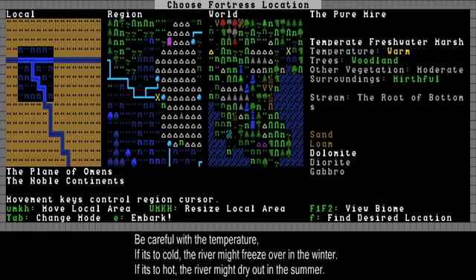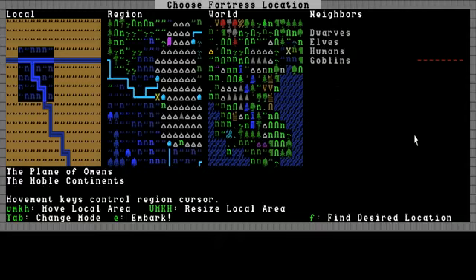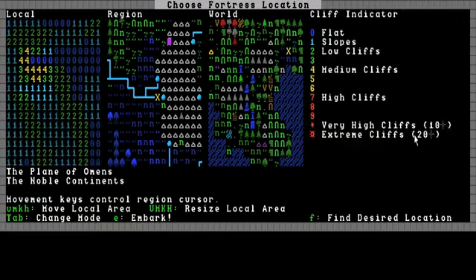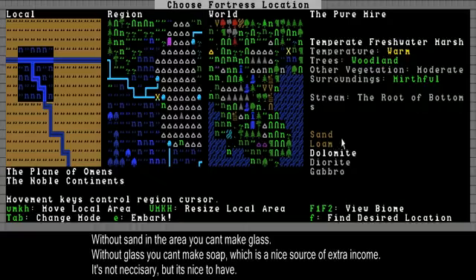I found an area — this place is very nice. It's warm, which means temperature is important. If it's cold, the water might freeze over in winter and then your dwarves might die of thirst — that happened to me, it's really annoying. There are trees, woodland — lots of trees to cut down. Vegetation is moderate. The surroundings are merciful, which means it's very good natured and will probably have fewer hostile local creatures. This place seems great — there are even some hills in the area. There's dolomite and even some sand. Sand is important to have if you want to make glass; without sand you can't make glass. And here are cliffs of four. Let's embark to this place.